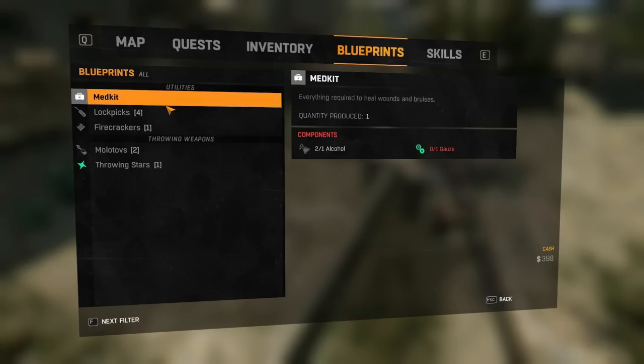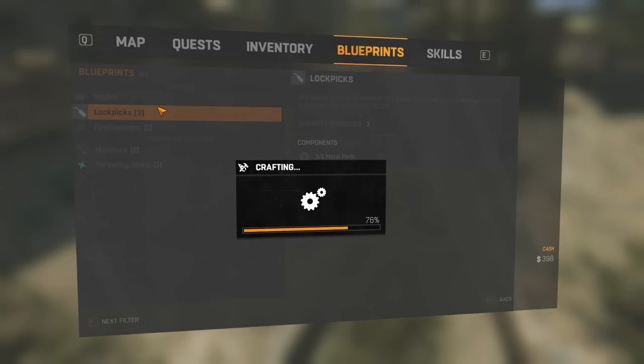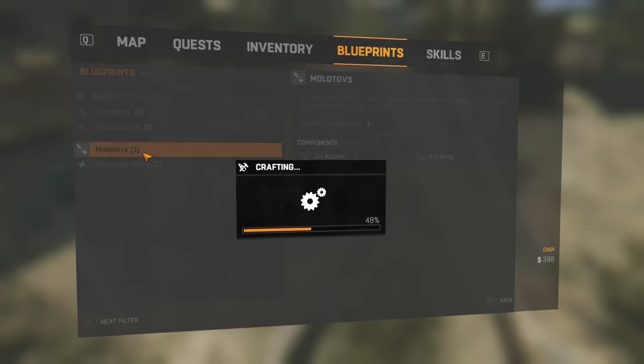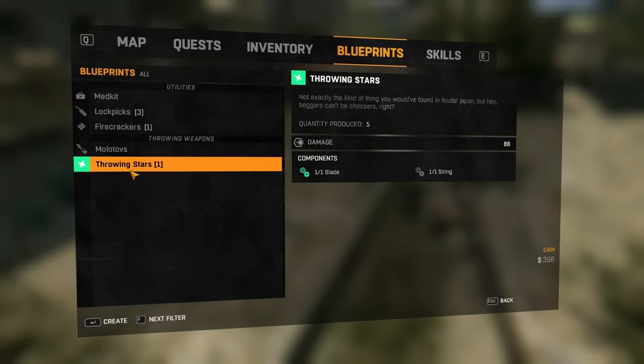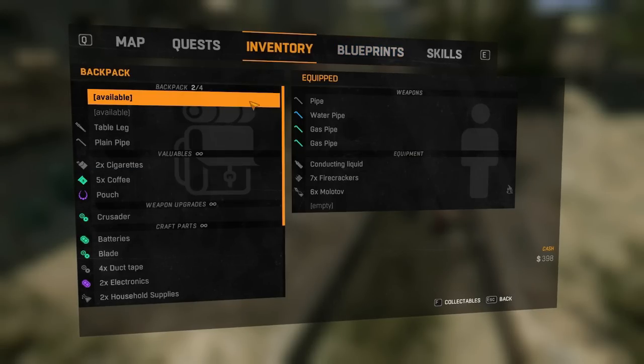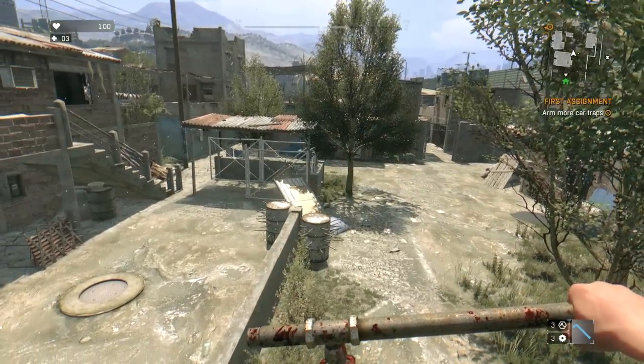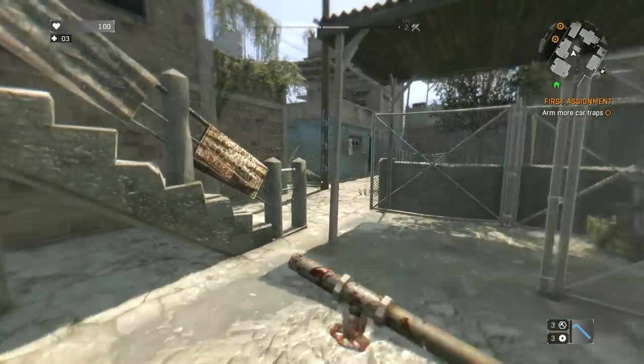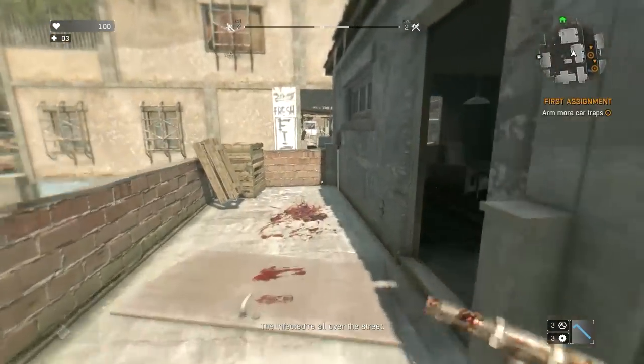I'm going to make a fistful of lockpicks because I'm always running out of them — I'm not the kind of person who walks away from a hard lockpicking job. I'd also like some molotovs. I brute force my way through it because the loot is worth it. Ninja stars are pretty awesome, but we'll hold off for now. Later on you get modified throwing stars — explosive, ice, elemental ones — that help you get rid of enemies. Those barrels down there will one-shot enemies if you kick them into them — they are insta-kill booby traps all over the street.